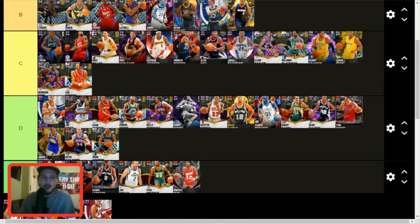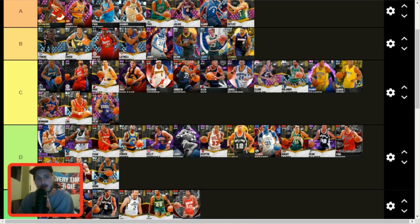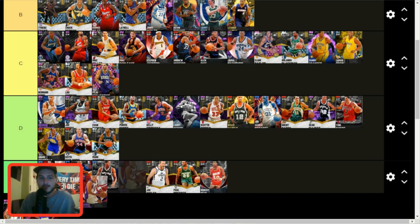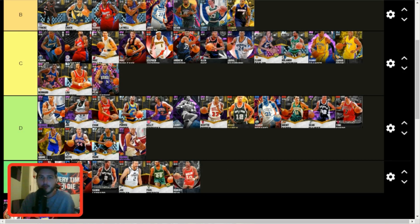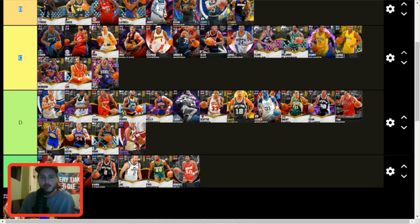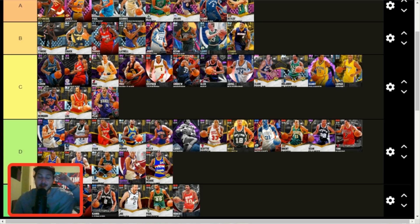Peja Stojakovic — he's a worse Larry Bird, and he's not worth the price. This card just angers me. Sean Marion — D tier. He's not even a three-and-D player, just a D player. He's a good defensive player who can run rim a little bit, but that's all he can do. Reggie Williams — he's got good size and a couple good attributes, can run rim a little bit and shoot just a tiny bit from mid-range. He's better than F tier cards but I'm not going to recommend you go out and get Reggie Williams — he's not that good.